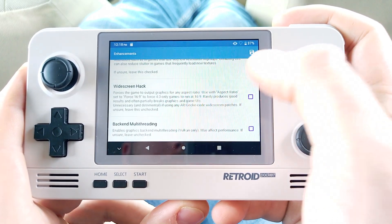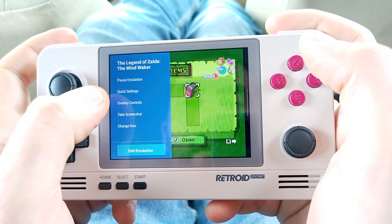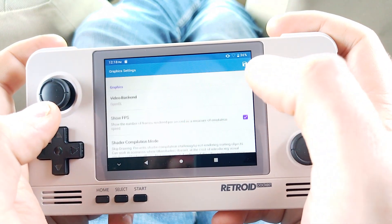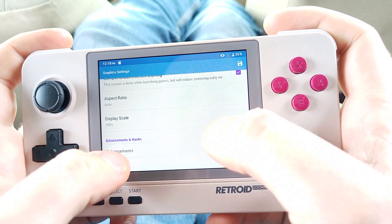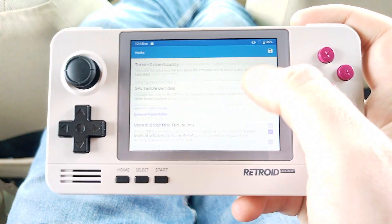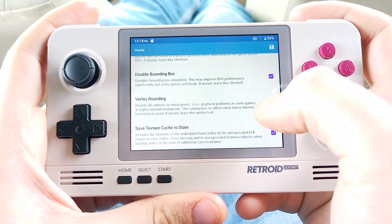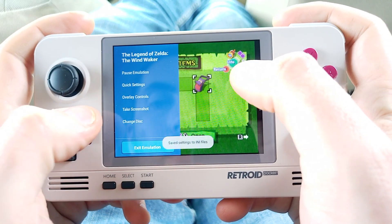Back-end multi-threading — that's irrelevant because you need to use Vulkan, which does not work very well on this. What about the hacks? I turn all of these on — you can see pretty much all of these hacks are enabled, except for vertex rounding, which I leave off because that's going to cause some issues.